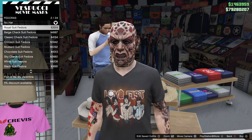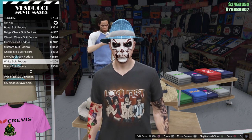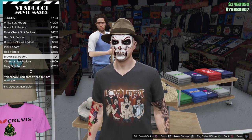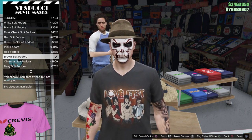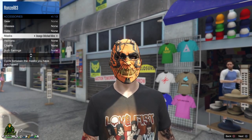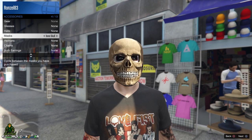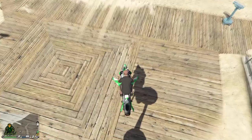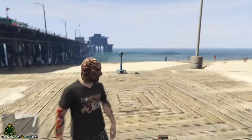Also, while you're here, you're gonna want to get a hat — get yourself the Brown Suit Fedora. Buy those two things, then go to your interaction menu, go to Style, and put on the mask that you just bought.